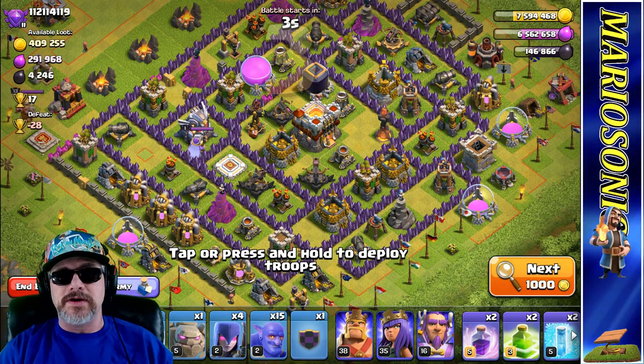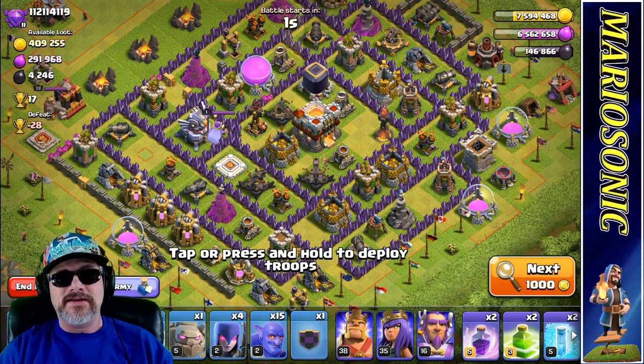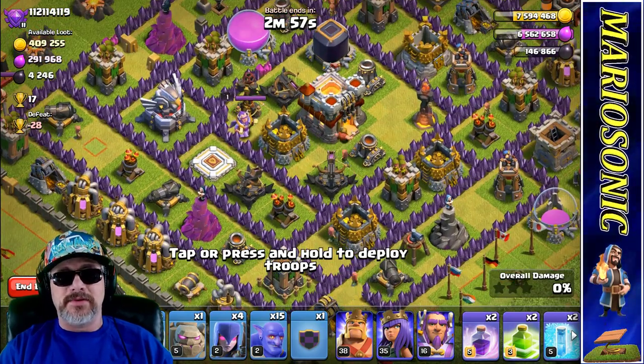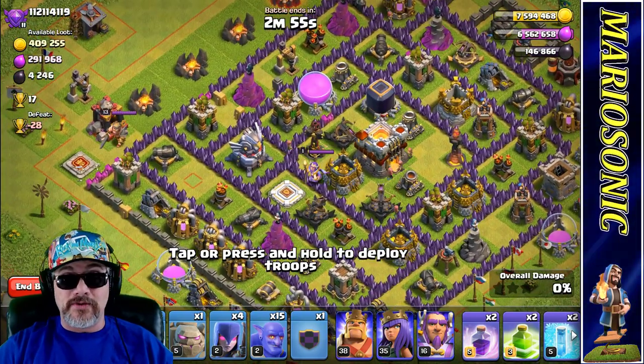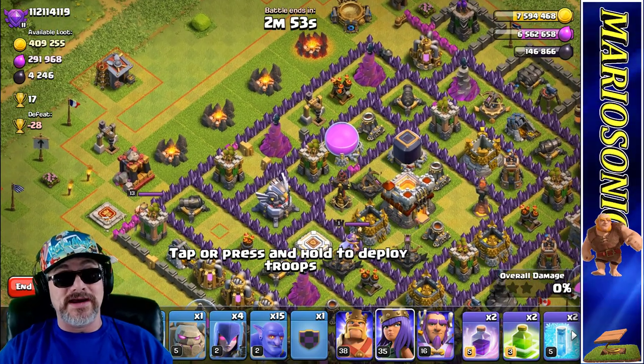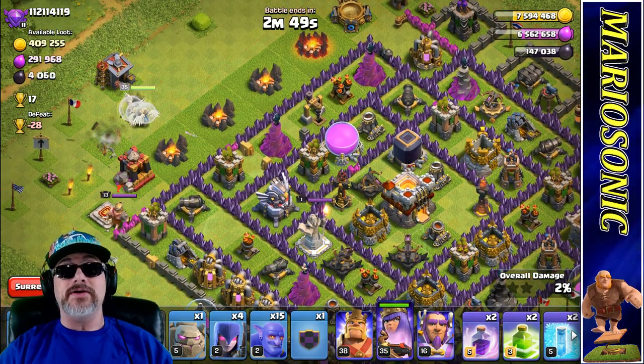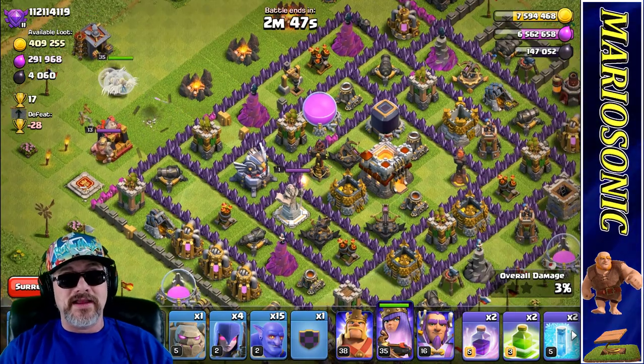I mean, if we lose, we lose; if we win, we win. It's not all about that — people do lose. But what we've got to do here is take the queen in over here and put the healers down. Here go the healers. Rock and roll.